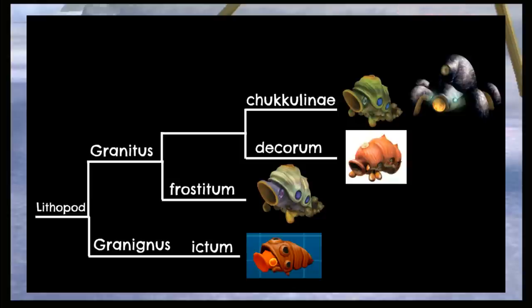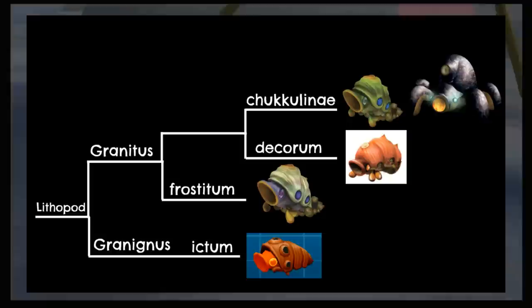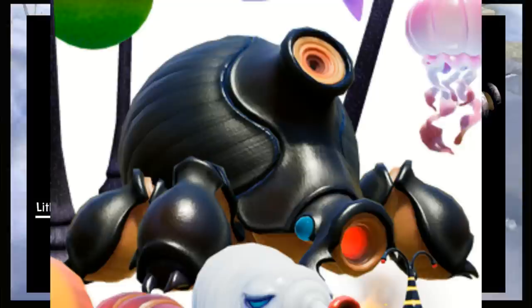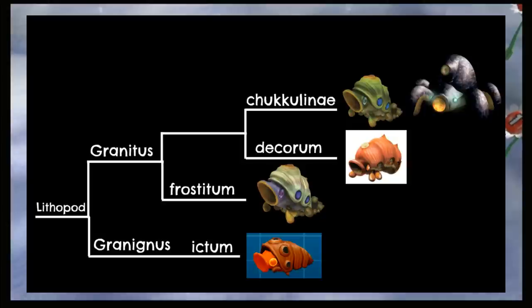Next up are the Lithopods, of which there are two genera: Granignus, consisting of the Fire Snout Beetle, and Granitus, consisting of everyone else. In the Granitus genus, we separate the Arctic Beetle since it spits snowballs, not boulders, then separate the Armored Beetle and Decorated Beetle. Side note: the Armored Cannon Beetle has never appeared in any Piclopedia until Pikmin 4, which isn't being covered in this video. However, it's safe to say it has the same classification as its larvae.